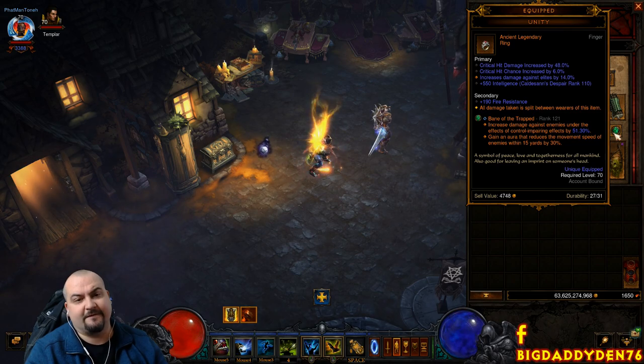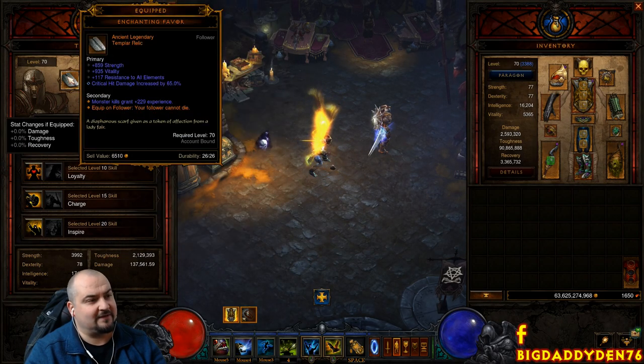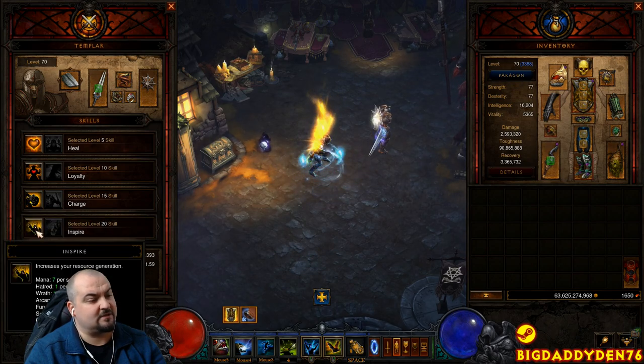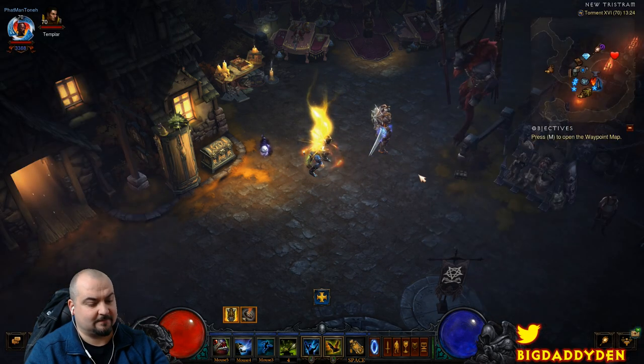The next ring is Unity for 50% damage reduction — make sure you've got one on your follower as well, and make sure your follower is indestructible using one of the relics. Put the Enchanting Favor on the Templar. Also, put on the Inspire relic which gives you 7 mana per second — this will help you keep your Aquila Cuirass bonus up on your chest plate.